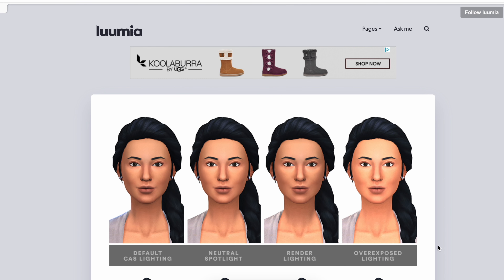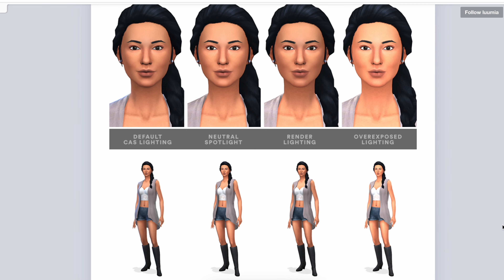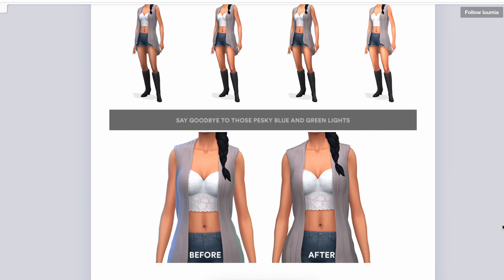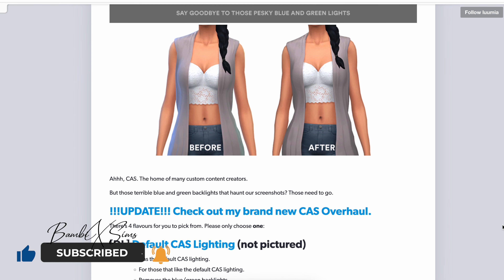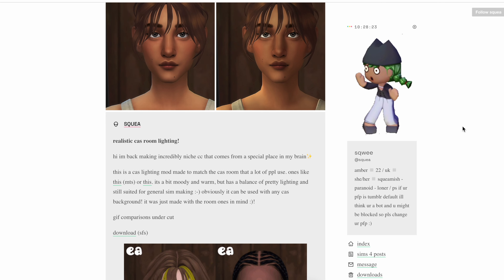The next one is Lumia, and the Lumia mod is very nice. They have default CAS lighting, neutral spotlight, render lighting, and overexposed lighting. I like the variations that they have with this one because it's like a good in-between. I'm going to have to check that one back out — I might end up changing my mod because that one looks nice.